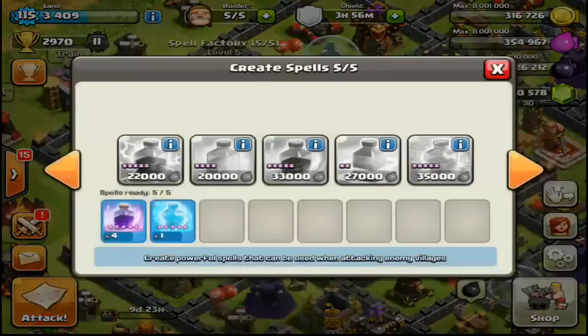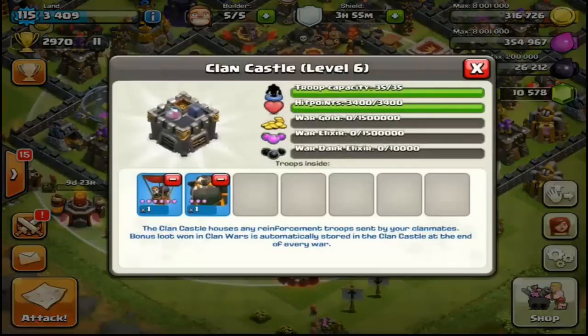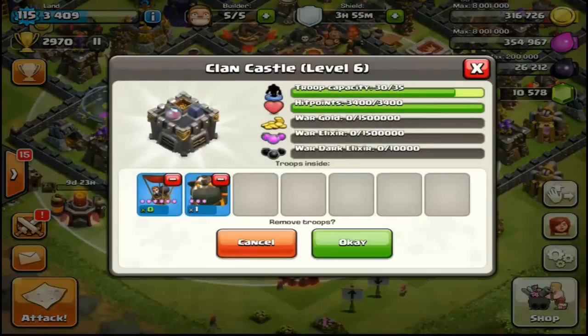The spell factory got a nice buff. Before, if you misclicked a spell and wanted to remove it, you only got half your elixir back. They got rid of that — now you can misclick, unclick, and get all of your elixir back. Also, spells are now created in the same order as they are selected, which is something they should have done from the start.